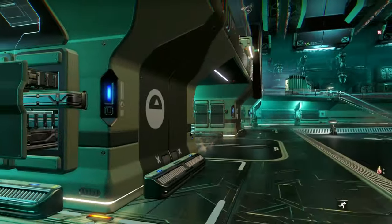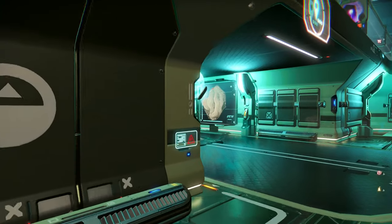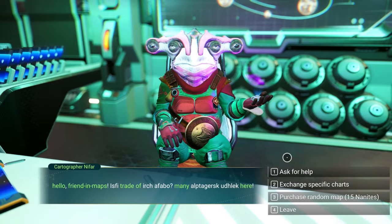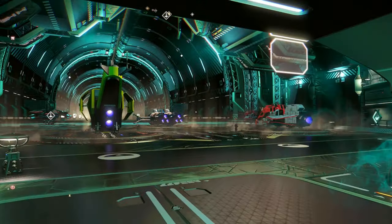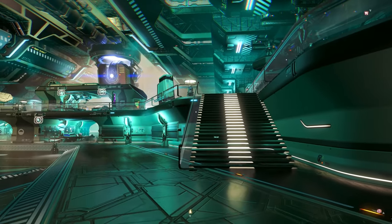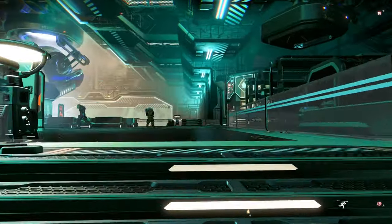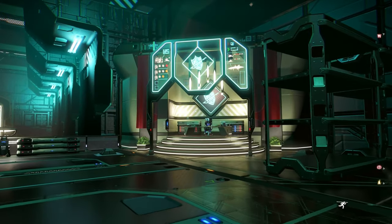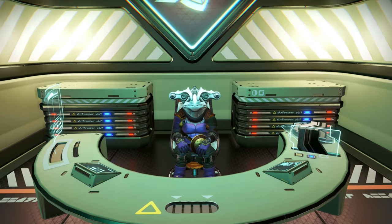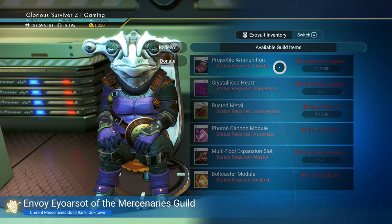They also added standings associated with each guild. There's the trade area, the teleporter looks so good, and the cartographer. It tells you what station it's run by too — there are little Gek symbols. And here's the guild section — they definitely made this a more prominent thing. Let's see what we've got here.